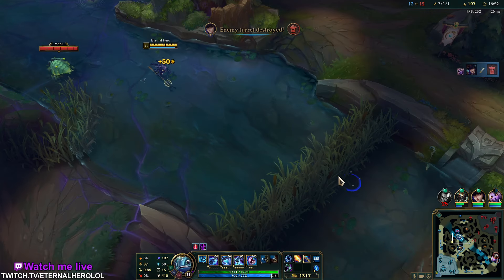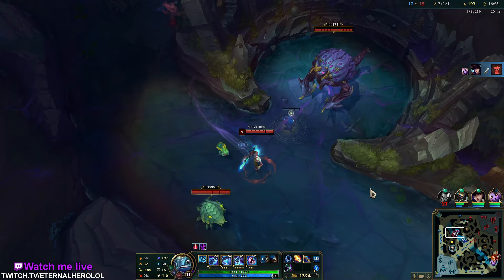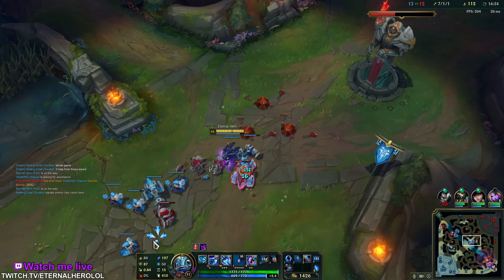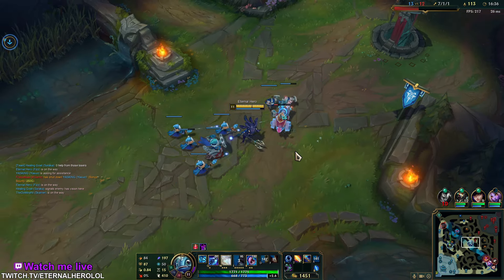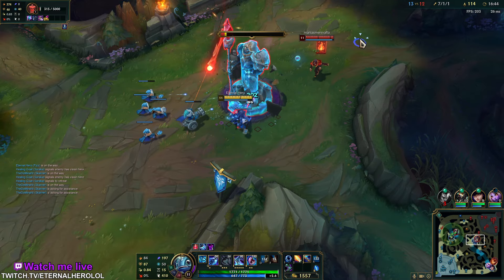It's just a rare case where TF roams more than Fizz — it happens because it's TF. Usually Fizz can roam harder, especially when you play against some control mage. And don't forget about Lich Bane procs — once every 1.5 seconds.